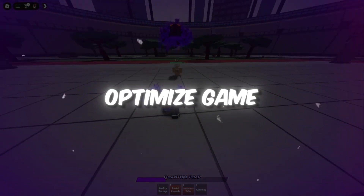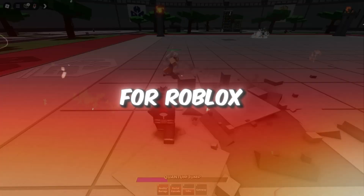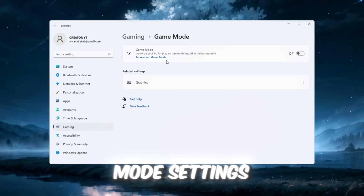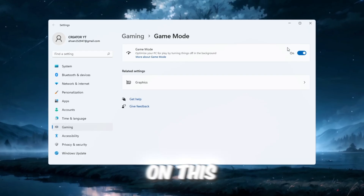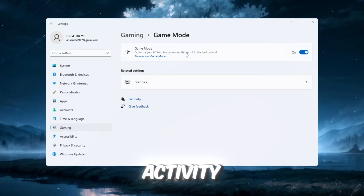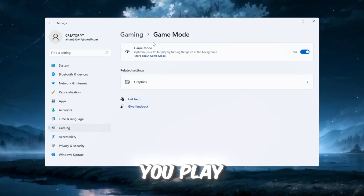Step 1: Optimize Game Mode and Graphics Settings for Roblox. First, click on the Windows search bar and type Game Mode, then open the Game Mode settings. Make sure Game Mode is turned on. This setting tells Windows to prioritize gaming by reducing background activity and unnecessary tasks while you play Roblox.